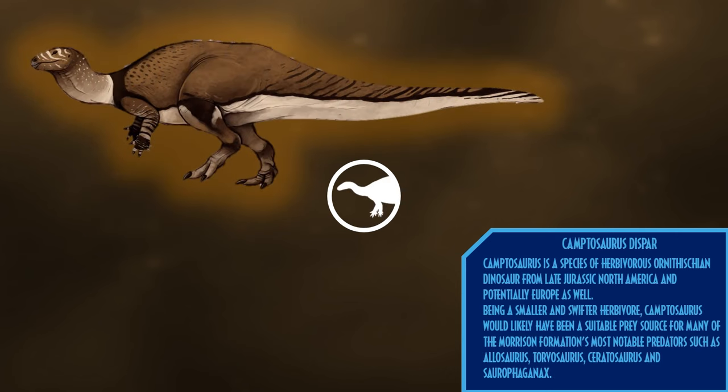Othnielosaurus is a species of herbivorous ornithischian dinosaur from late Jurassic North America and potentially Europe as well. Being a smaller and swifter herbivore, Othnielosaurus would likely have been a suitable prey source for many of the Morrison Formation's most notable predators such as Allosaurus, Torvosaurus, Ceratosaurus, and Saurophaginax, living alongside other ornithischians such as Nanosaurus and Dryosaurus.